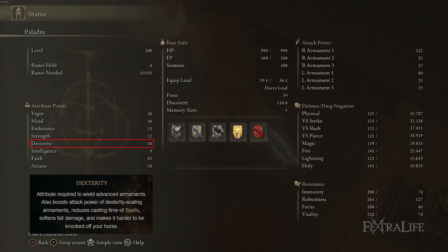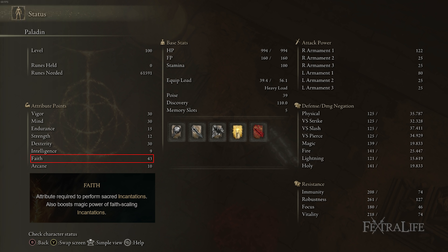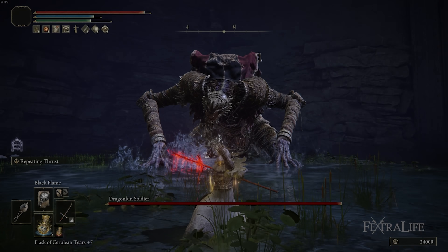You don't need Intelligence for this build. Faith is there not only to meet spell requirements but to make your spells hit hard — if you're playing any sort of spellblade build you want your spells to be effective, so you need a good amount of Faith. Arcane: you need 10 to use Blood Flame Blade and you don't really need any more, because your weapon doesn't have arcane scaling so it won't increase blood buildup from arcane the way some weapons would.